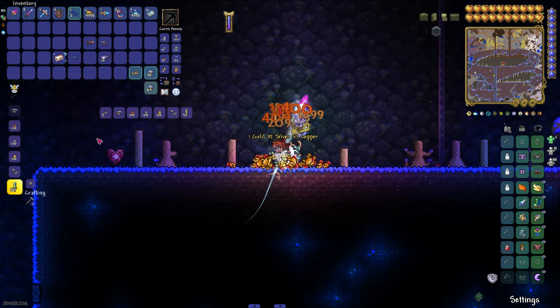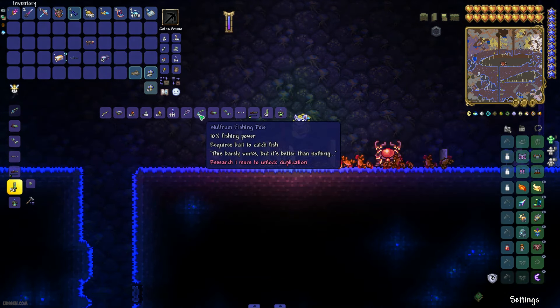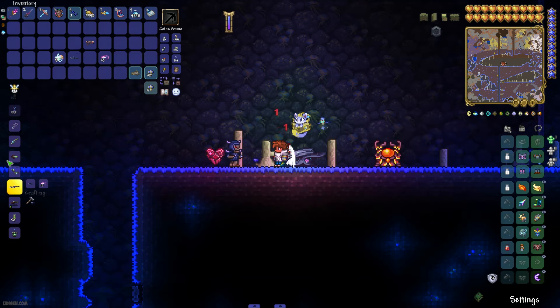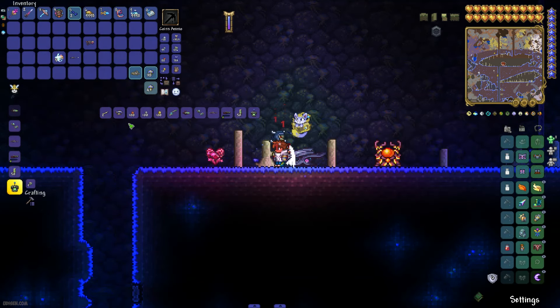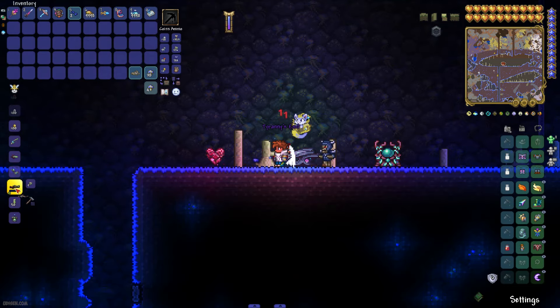After that, place the Cosmic Anvil and stay near it. Craft the Anti-Material Rifle — 2,000 ranged damage, a very powerful, high-end weapon. Still near the Cosmic Anvil, finally we can craft Tyranny's End.